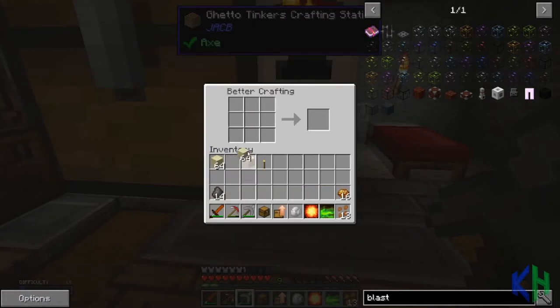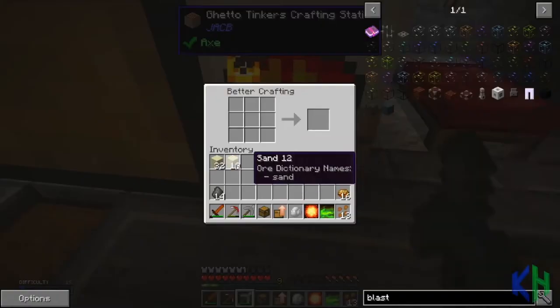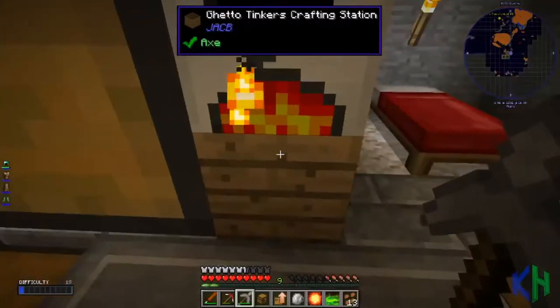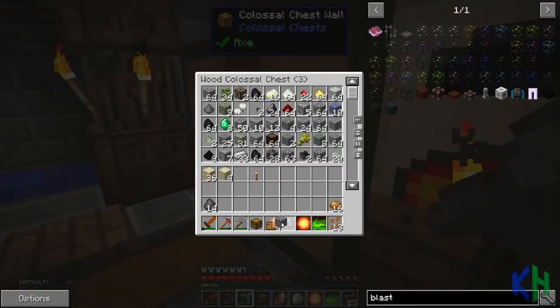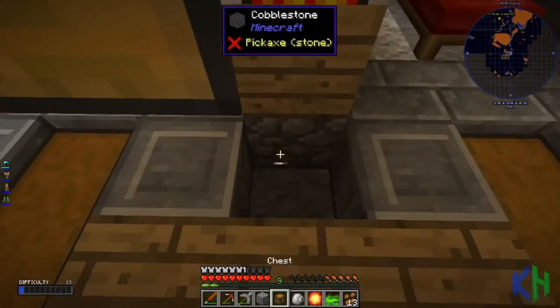Now how many sand blocks do we need? We need the same as the blast brick, which is 56 - but it is sandstone, so we're going to need a lot of this, which means we need to go back up there and get another stack and a half. There's a little bit there. Okay, we need a little bit more. Let's do that - see how much we get from it. 36.